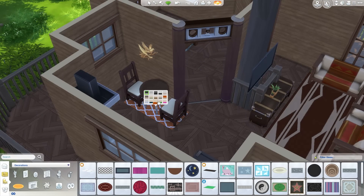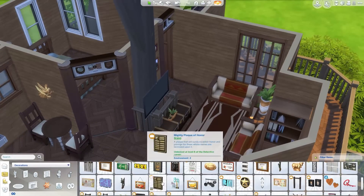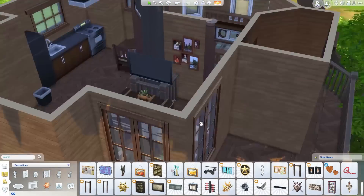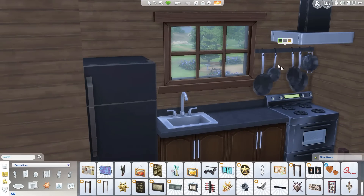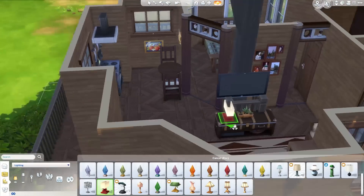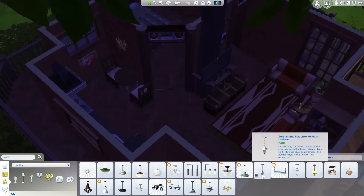Getting a little rug underneath the table, which I got rid of very promptly as it turns out. Some decorations on the walls. Pretty much done with the upstairs — pots and pans, little lighting. I think mostly the objects up here are done.